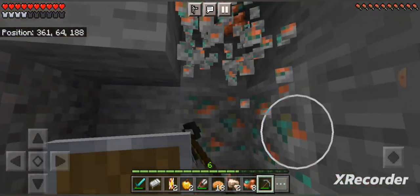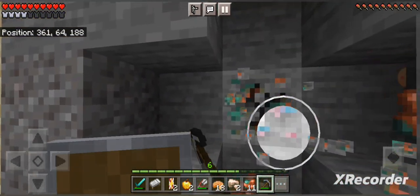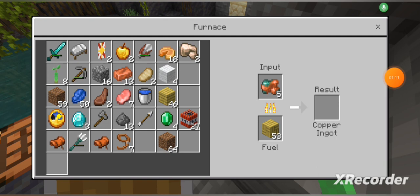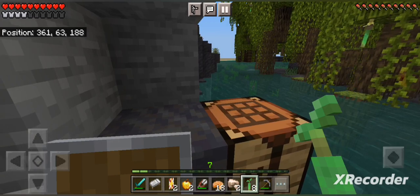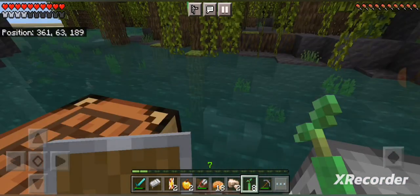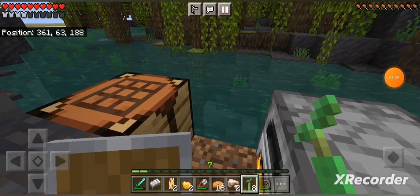Then we'll be off to exploring the rest of this coast. Bamboo mosaic is a pretty good fuel source, I'd have to say. The one thing I need is a feather from a chicken, but there's a plains spawn pretty near so that shouldn't be too hard.